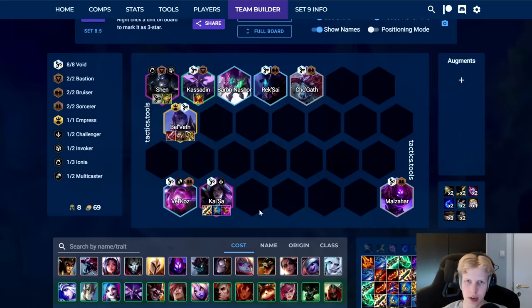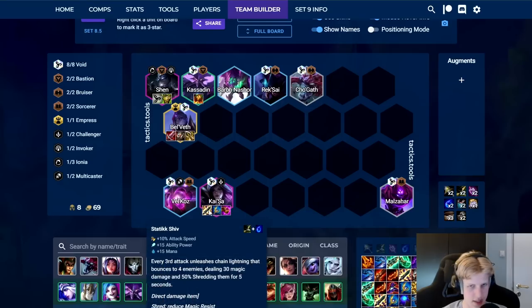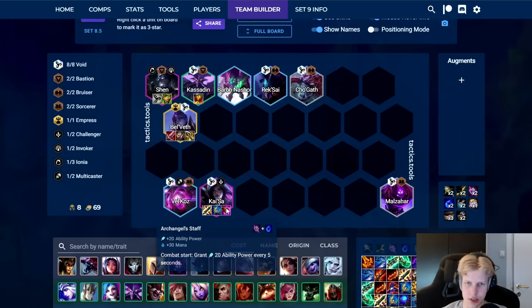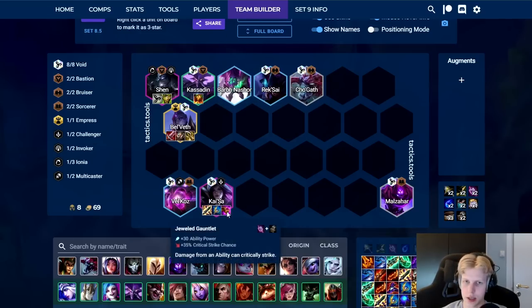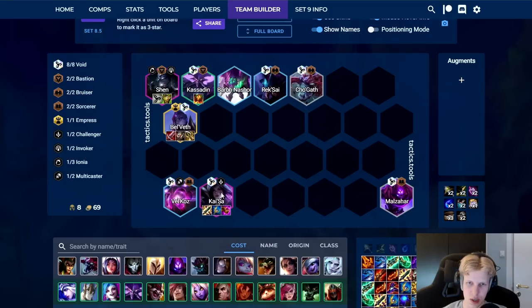It's not really that hard to itemize either. Just build Kai'Sa — I like these items. She autos a lot, so Statikk Shiv is nice. Other than that, just an Archangel because she scales up. You're pretty tanky with the Nashor and a lot of frontline units. You can pair it with Infinity Gauntlet so she crits with AP from Archangel. But you can really build whatever on her — I think this is BIS though.